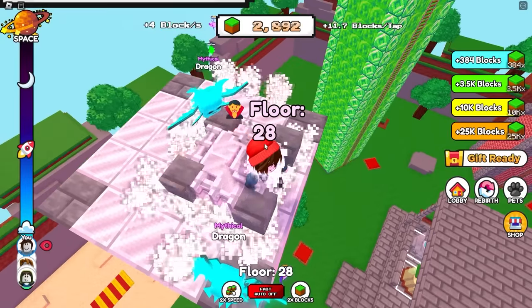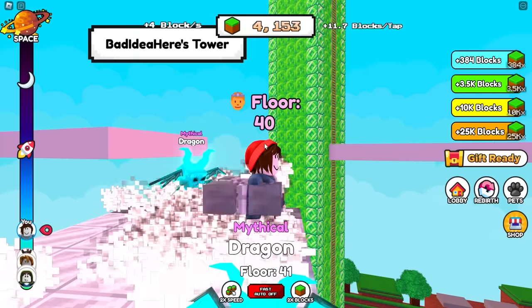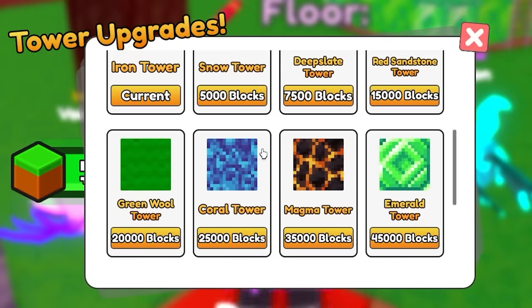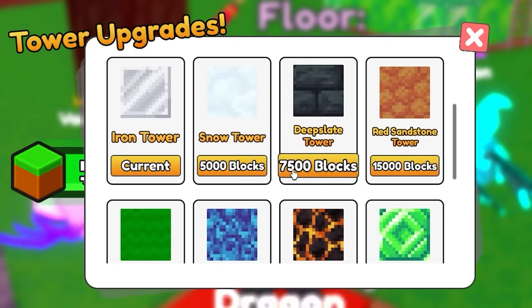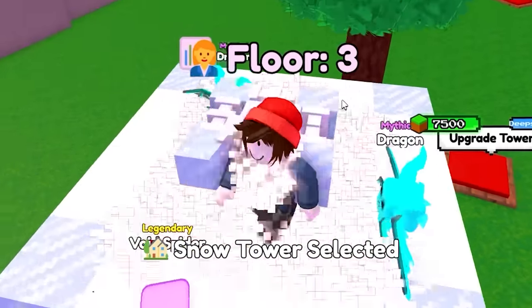It was only 5,000 blocks to upgrade the material again, so we're going to do that because I want an emerald tower like that guy. Wool? That guy does have an emerald tower - it's very expensive though. So for now we're going to settle for a snow tower. Everybody loves snow - anyone that says otherwise is lying.